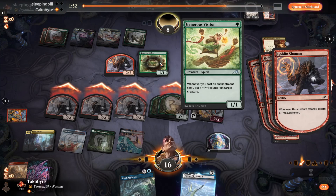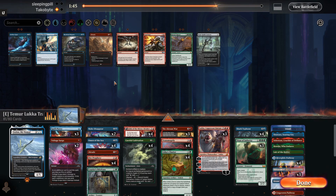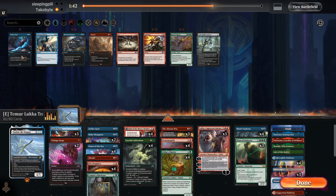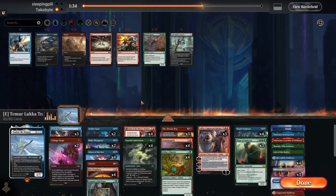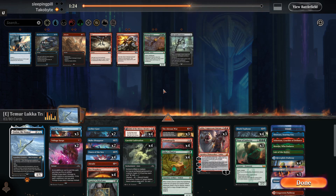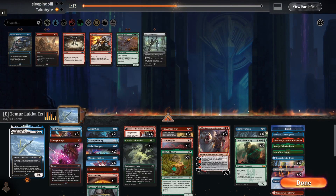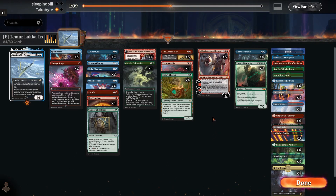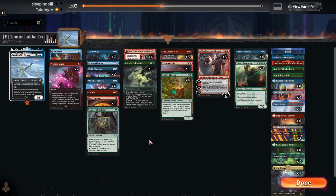Their creatures are going to get big with Generous Visitor and things like that. An Akron's War seems really good here. Also, Aethergust seems extra good because they have Kiki-Jikis and green cards. Soul Seer is kind of mid. Lazotab Plating could be good when we do a Transmogrify, but we'll see. I think we can cut two Spell Pierce.